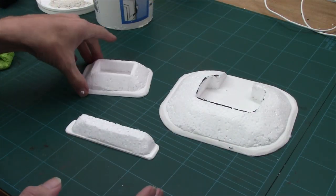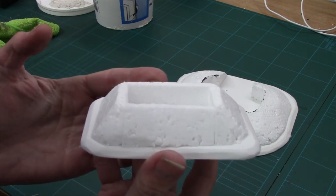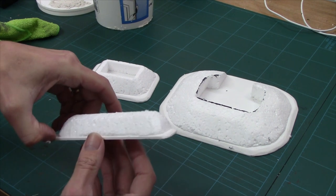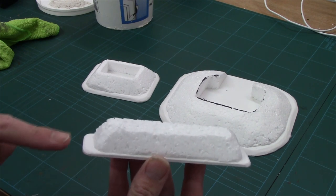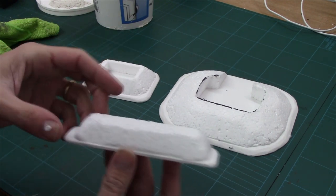So there we are, all shaped up. We've got our slit trench — our two man slit trench — and it's looking rather nice. We've got our breastworks. These can be long continuations — you can make them modular if you want. All you've got to do is bring them right to the end and make sure you use a template so that every end matches.